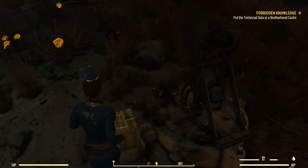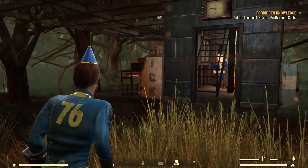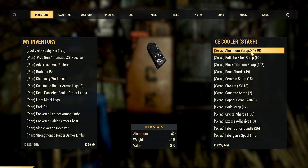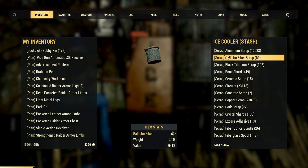Next on our list is our favorite — to be able to stash away everything you own. Here's my stash, I got another 13,000. Don't judge me based on my aluminum. We might as well take all of this out.